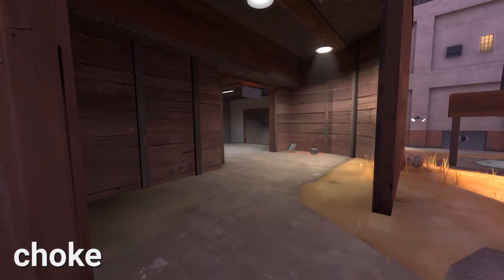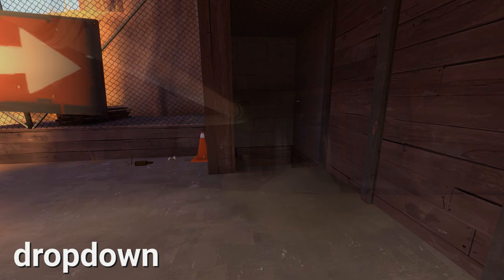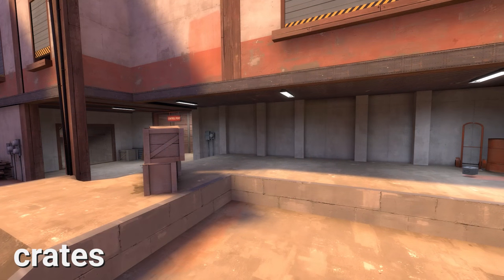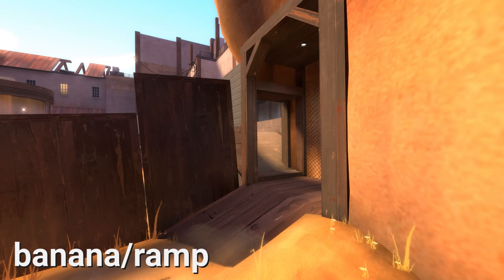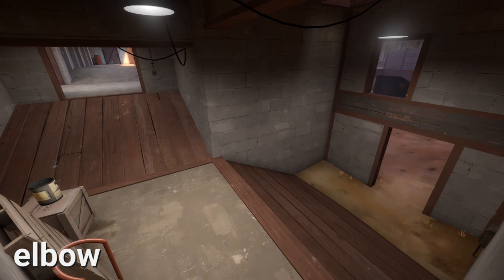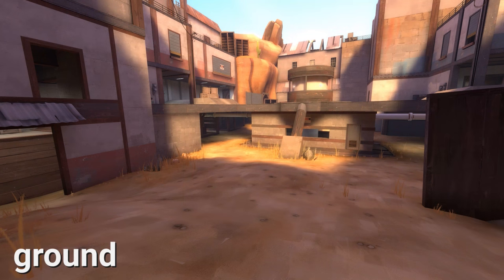To get to Mid from Second you can go through Big Door or Choke. Choke is this small area connecting Second to Mid. Within Choke there is a small drop down which leads under the Point, called Drop Down. Coming out of Choke you have Crates, which is this area near all of these boxes. Just to the left of Crates you have what's known as Banana or Ramp. If instead you go right out of Choke you'll enter this room called Elbow. Going through Elbow will lead you to Big Door and the ground surrounding Mid. This lowered area around and beneath the Point is referred to as Ground.